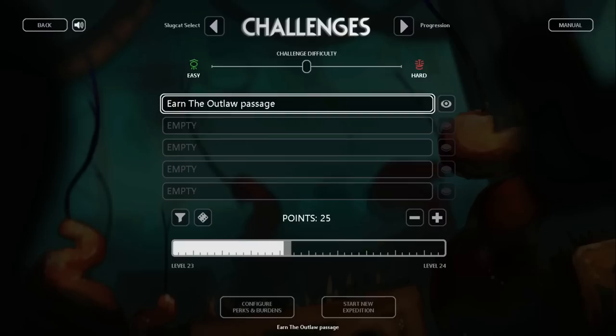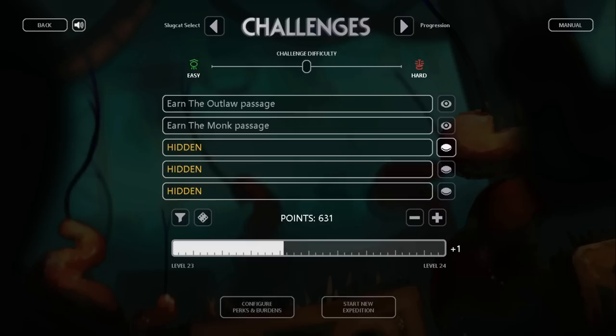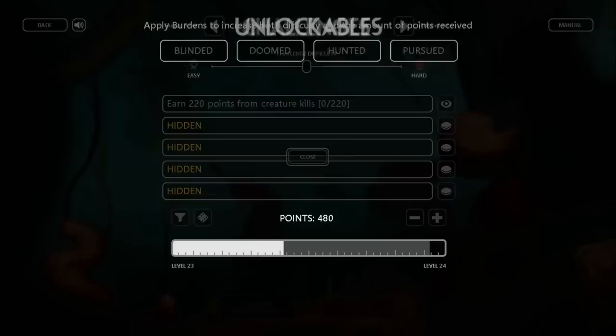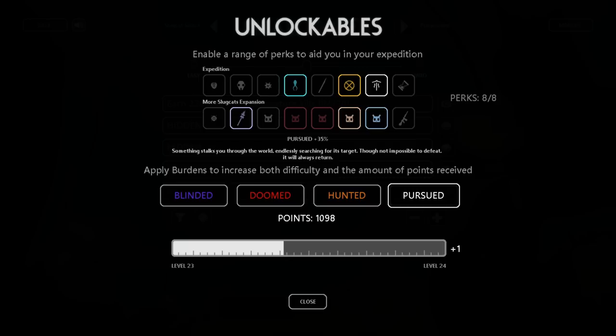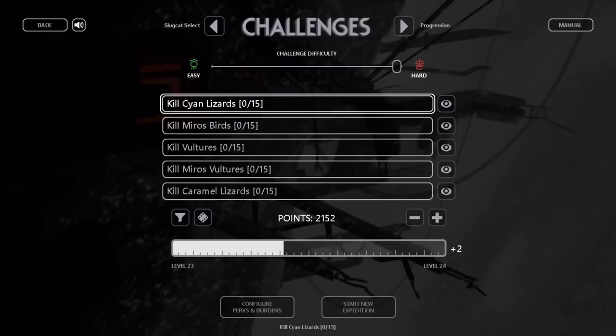The number of points you earn can be increased through point multipliers and hiding challenges. Each additional challenge above 1 gives you 10% bonus points — 2 challenges is a 10% bonus, and 5 challenges is a 40% bonus. A hidden challenge is worth double points, but the trade-off is that you don't know what it is ahead of time. Burdens, once unlocked, can give you a point multiplier between 20 and 180%, depending on how many you enable. The maximum possible point multiplier is 220% by playing with all burdens and with 5 challenges. Note that point multipliers stack additively and not multiplicatively. The most points available on a single expedition, by my count, is 9254.